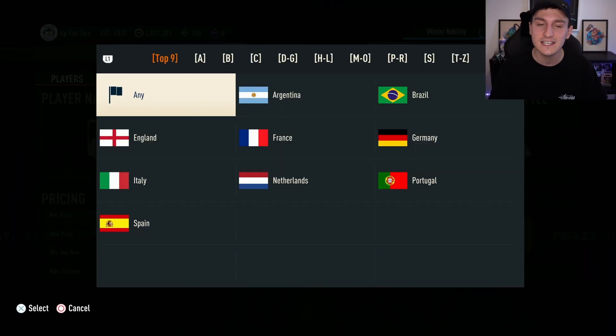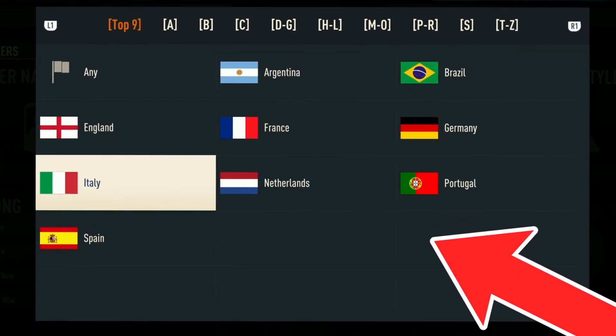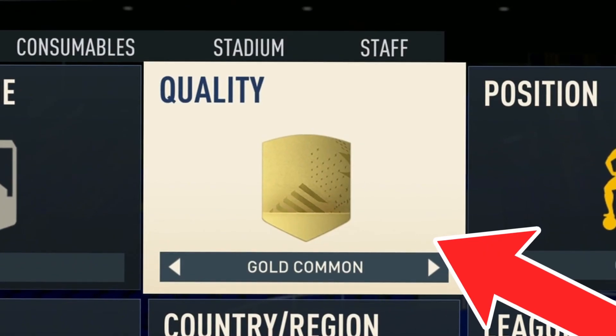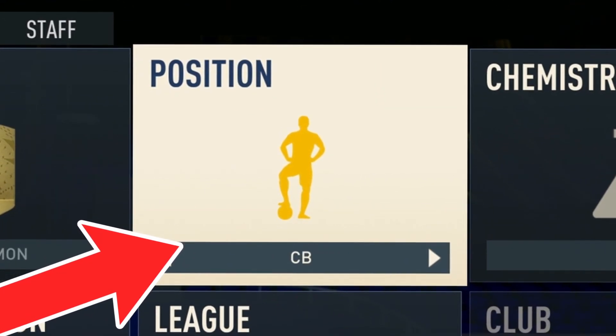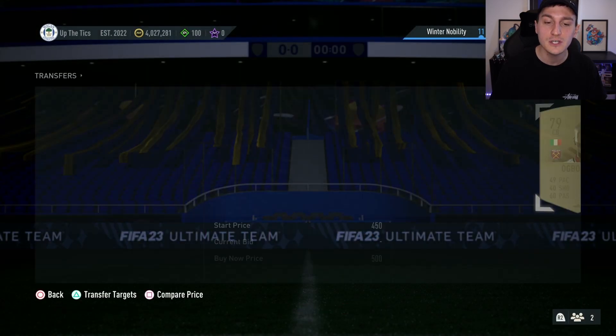For example, this is a really easy way to do some club stocking. What you want to do is just come over here to any of these top nine nations and pick anyone at random. So I'm going to go and pick Italy. Make sure your quality is on gold common and make sure your position is on centre back.